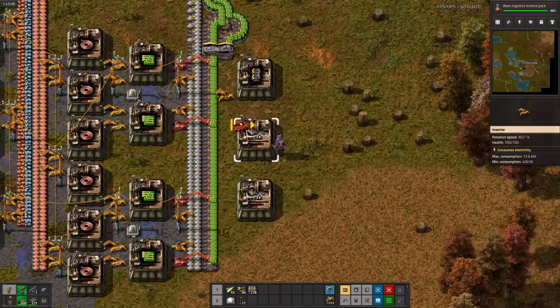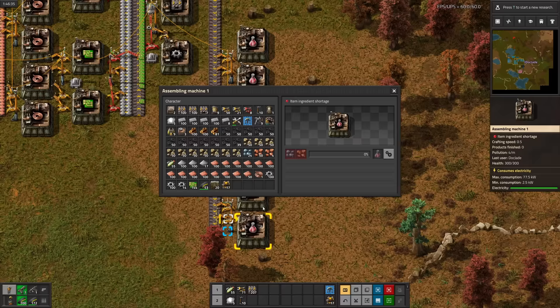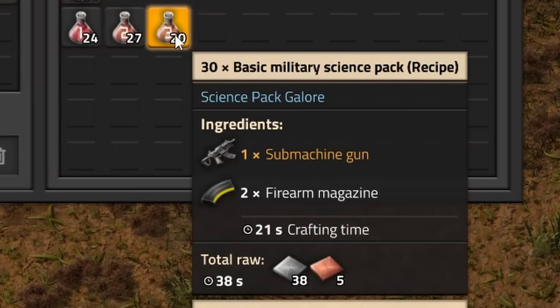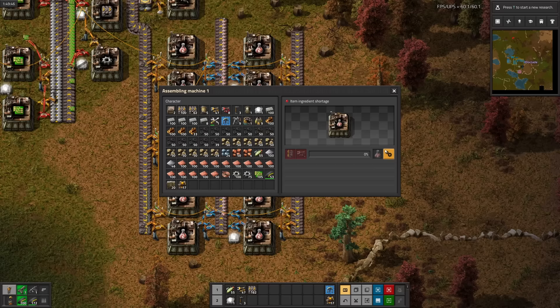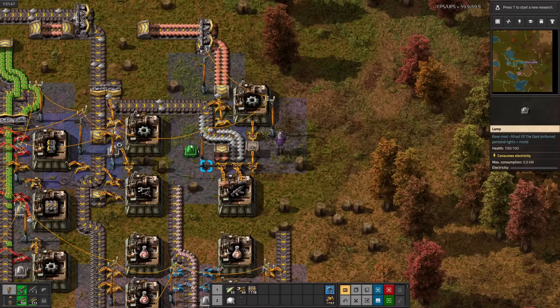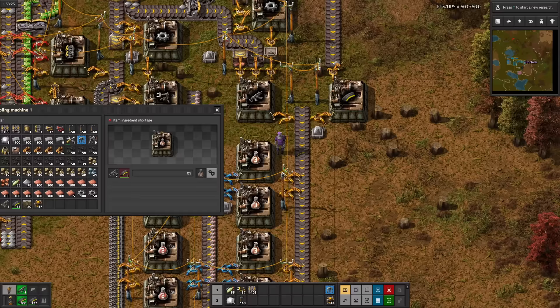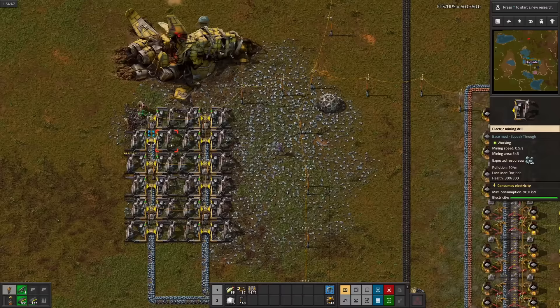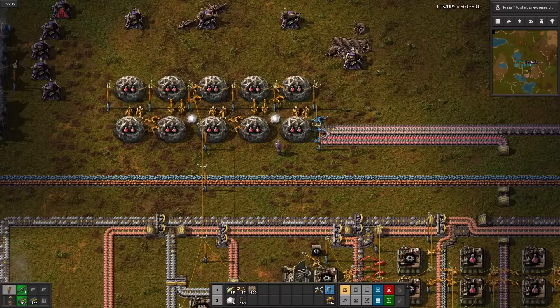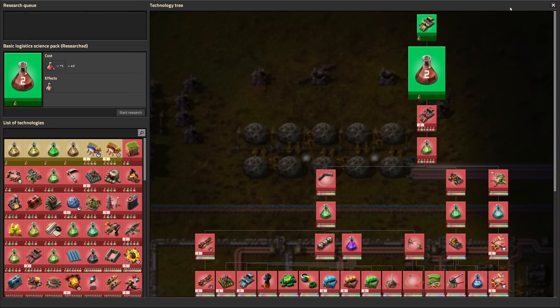Next up is basic military science, then basic logistics science. Both of these are relatively simple, if not a tad odd. Basic logistics science takes splitters and burner inserters. And basic military science takes a submachine gun and some yellow ammo. Thankfully, most of the new science recipes make multiple science per craft. Also something I never noticed — submachine guns take the same ingredients as turrets, but you would never know that because nobody in their right mind would automate submachine guns. After dealing with some opportunistic biters, two more sciences down.